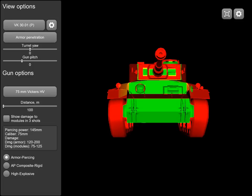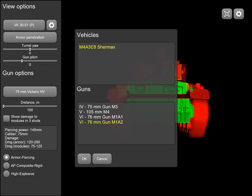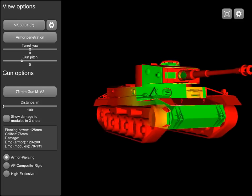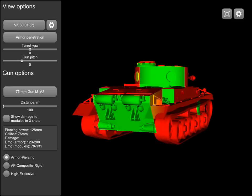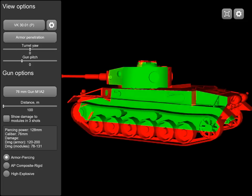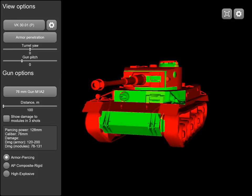Moving on to the tier 6 American medium, the EZ-8, with its tier 6 76mm gun. The front offers a little resistance at the gun mantlet, but pretty much nothing elsewhere — everything is easily penetrated. The side-scraping angle is a little sharper. Nothing on the rear to resist. On reverse side scrape, the sides are wide open. The commander's cupola is also easily penetrated.